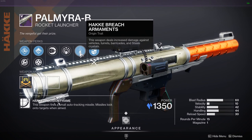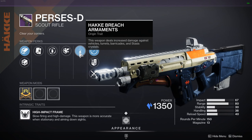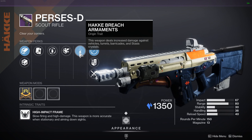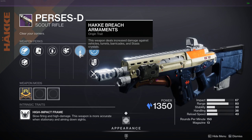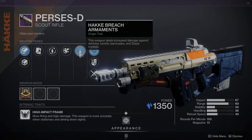Just a reminder: the only weapon to currently get that stacking damage is the Persis scout rifle, since it's the only weapon to have both the Hake origin trait and is an anti-barrier seasonal archetype. Guardians, I do hope this helped you tear down some barricades in the Crucible. As always, thank you for watching, and I'll see you in the Cosmodrome.